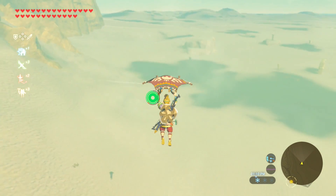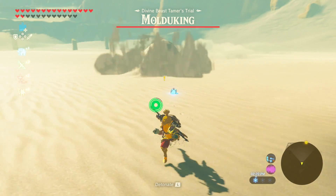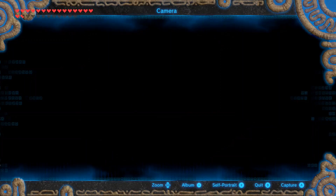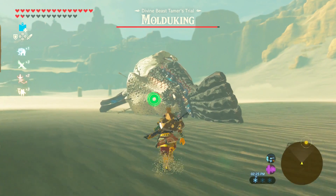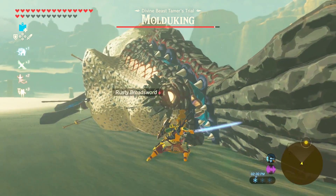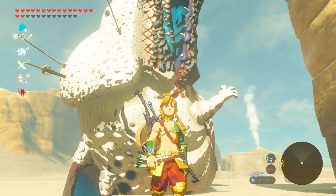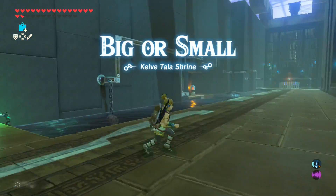Over in the East Barrens, you're going to find a Molduga swimming around — but it's not just any ordinary Molduga. Just like the Igneo Talus Titan, this is the Molduga King. If you care about your compendium, get a picture because this is a new enemy. This thing has very strong defense — even a fully powered Master Sword barely does any damage. So rely on Urbosa's Fury, since this is Urbosa's challenge after all. Defeating it will unlock your shrine: Keeve Tala, Big or Small.